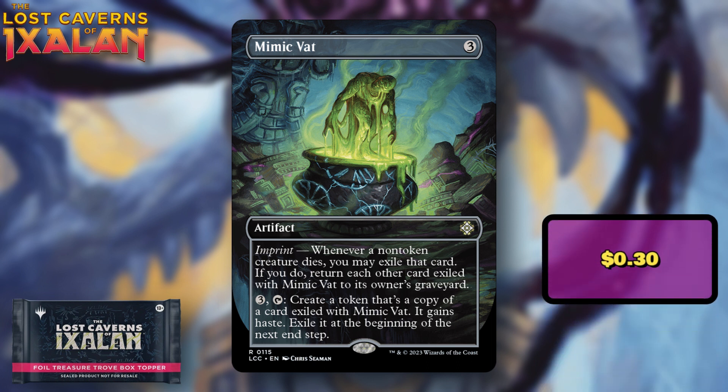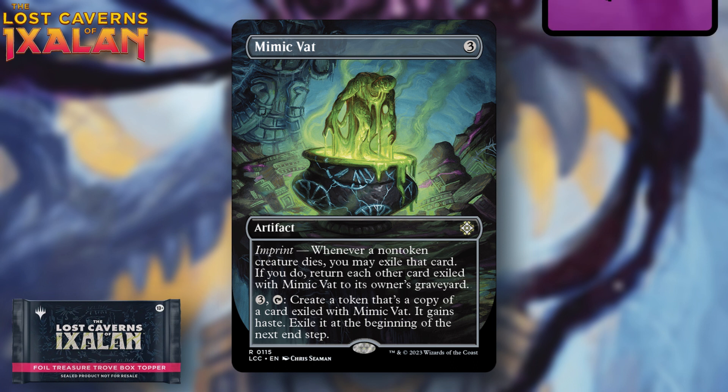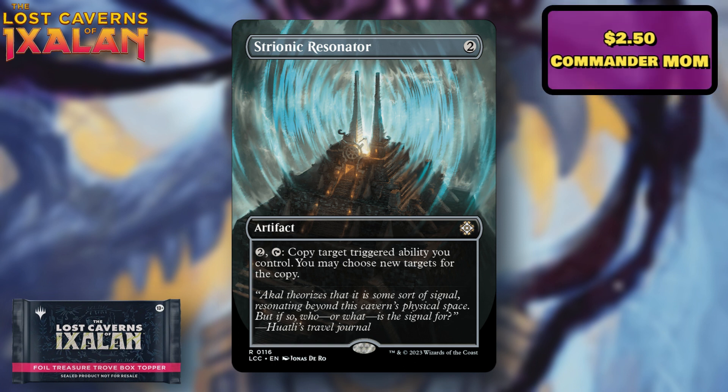Mimic is a $0.30 card — it's a cool looking reprint but it's disappointing and not a good choice, especially not as a rare. Being transparent: if I open a box and pull this, I'm going to be disappointed. If it's a card you want though, you could probably buy it for very little money once the set releases.